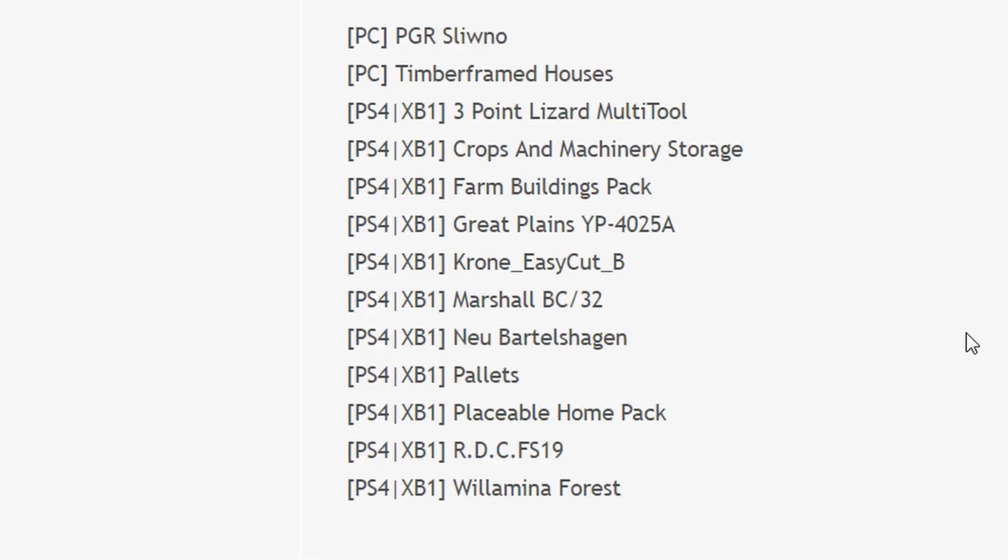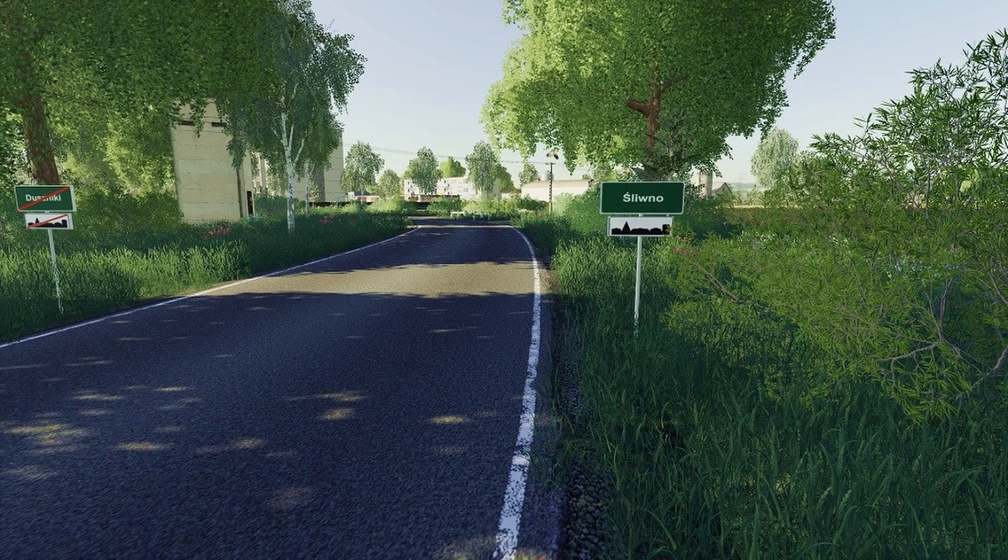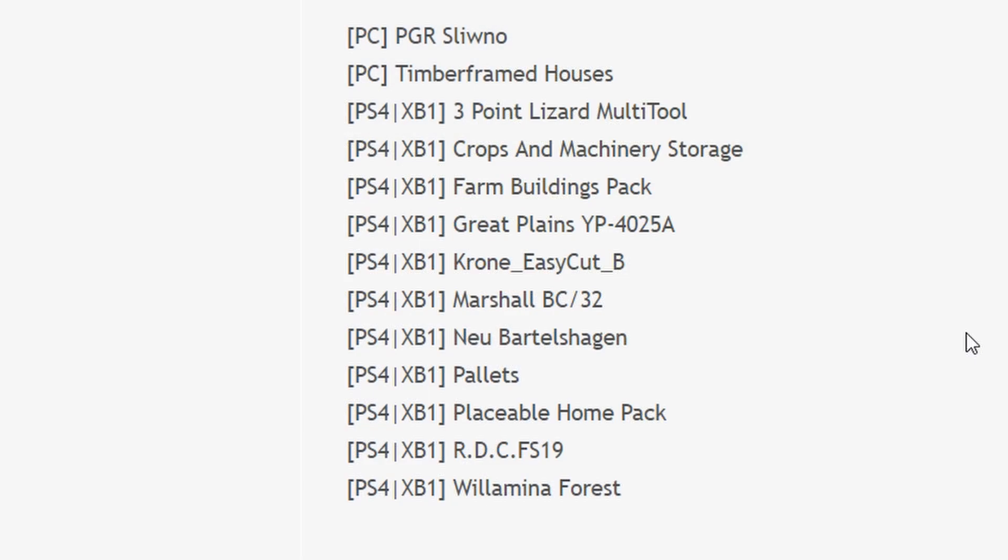On the PC side we've got PGR Sloweno — that is an update — and Timber Framed Houses. And that is it on the PC side.